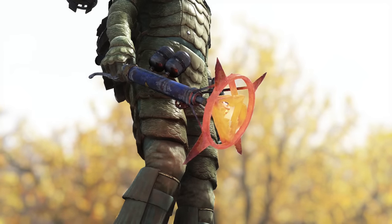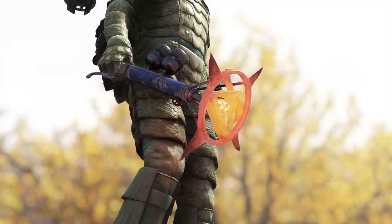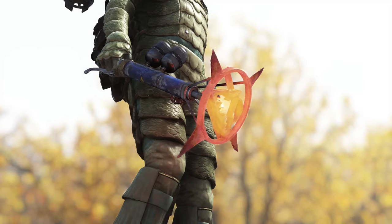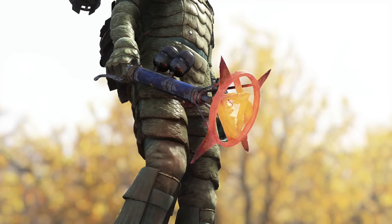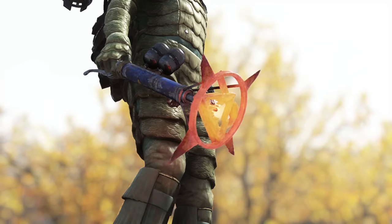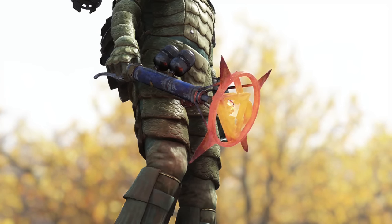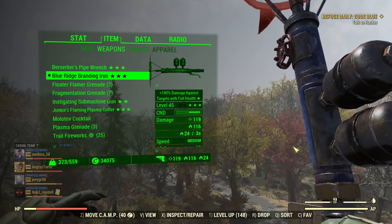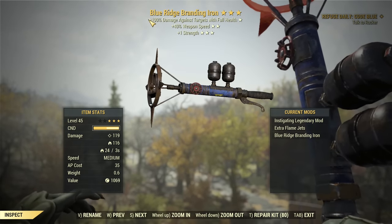Hey fellow vault dwellers, today we are reviewing and revealing secrets of another amazing weapon from the latest update — the Blue Ridge Branding Iron. This is a very unique look, and there are some things you can do to absolutely destroy it that you don't want to do. We'll go all over this weapon so you can see all its stats.